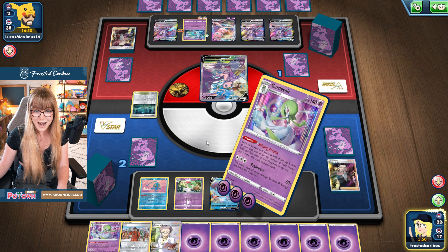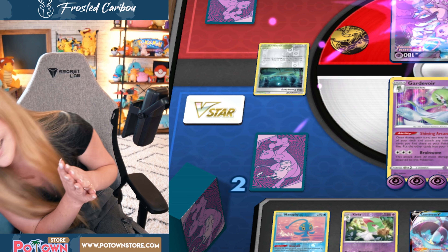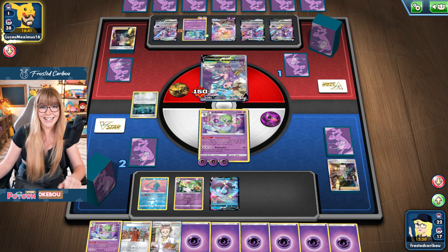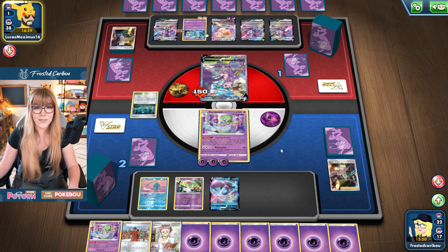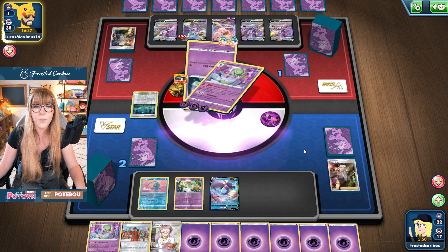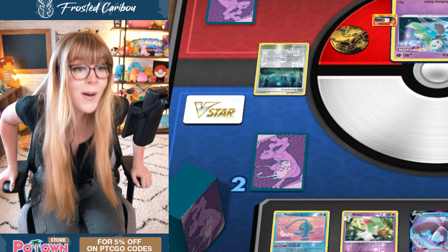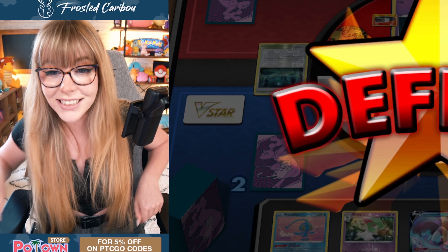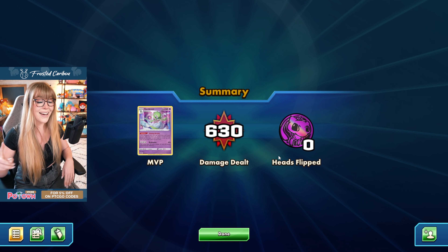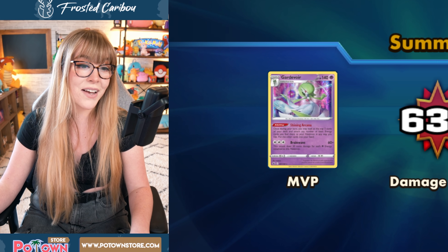I'm dead. I just needed one more energy. Oh my god. Please don't have a way to switch. I mean, it has free retreat. What am I doing? They all have free retreat. Wow, that was close. Oh my god. I wanted to beat that Mew so bad. We literally were one energy short. Wow. That was a good game. That was a really good game.